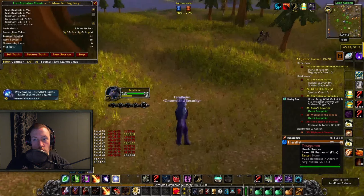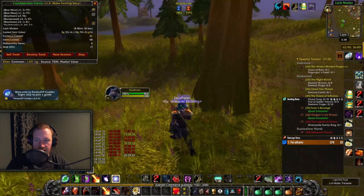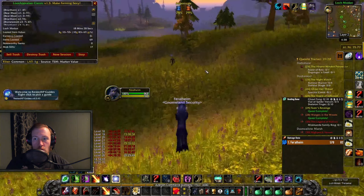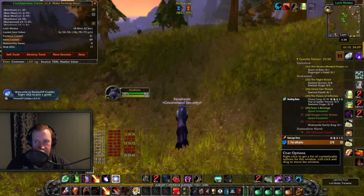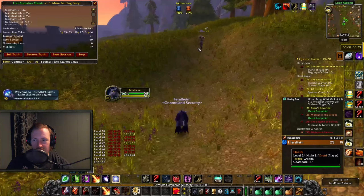If the Herbalism part is very contested on your server, you can basically stand at the bear area and wait for Briarthorn to spawn on you, because the more people farming the herbs, the faster they spawn. By standing and farming bears, herbs will just spawn on you constantly.